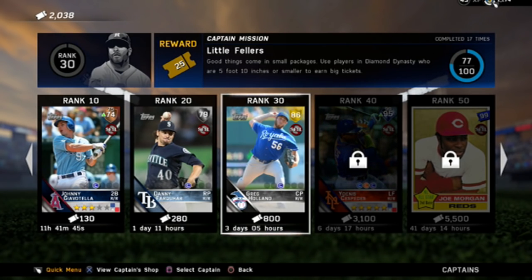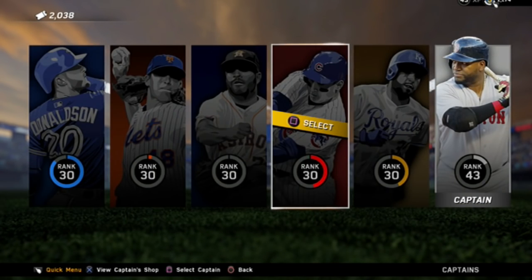It seems as if the golds are going to be rank 30, and they're going to be fewer days — rotating about every four days, which will help you guys get cards for only about 1,000 tickets. They're going to help you guys get good cards if you're just starting out or haven't played a lot.